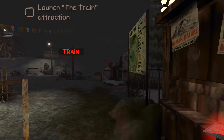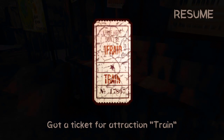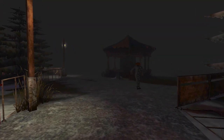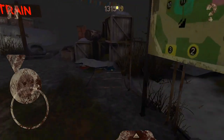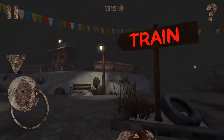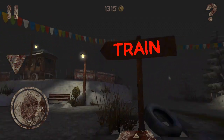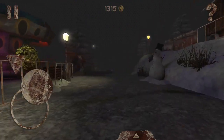The next mission is to launch the train attraction, but of course we need the ticket. Here comes Pennywise again. We are in ghost mode so he cannot see us. As you can see, there is an arrow pointing in the direction of the train, and we just have to follow it.